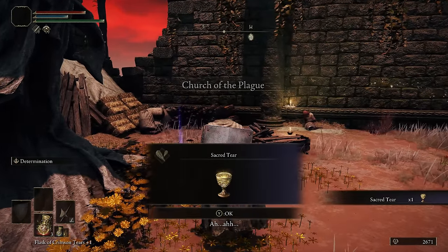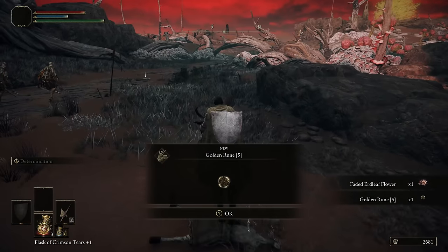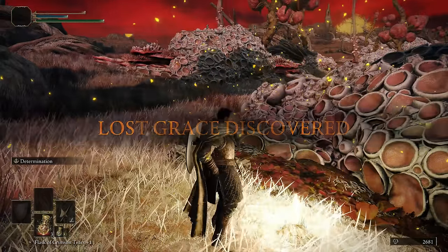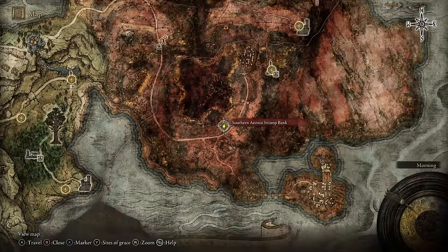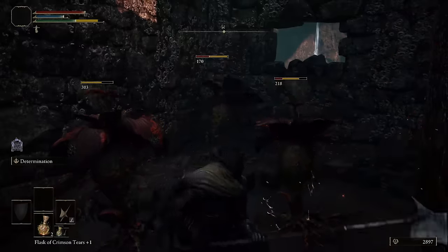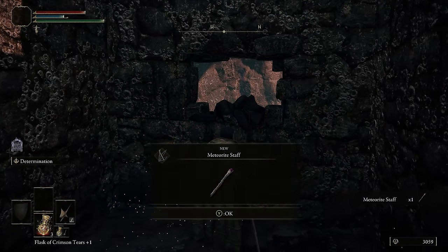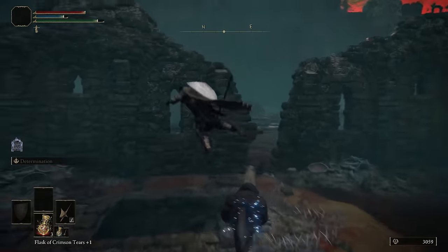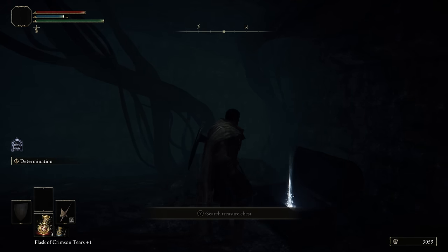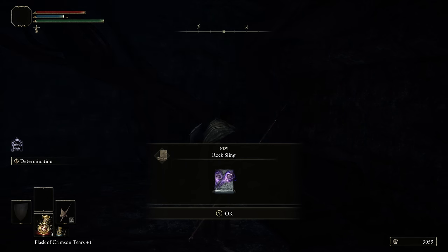Go back to Fort Faroth and head south to the Church of the Plague. Be sure not to miss the Sacred Tear here, and it's very important that you grab this Site of Grace. Now jump down and follow the road south, picking up loot along the way to the Southern Aeonia Swamp Bank Site of Grace. Just south of that on the road is the Caelid map fragment. Then we're heading to the northwest side of the swamp to an area called the Street of Sage's Ruins. Use Determination combined with a charge attack to make short work of the enemies there, and pick up the Meteorite Staff — this is the best early game staff in Elden Ring. It can't be upgraded so it will get outshined later, but it has the best sorcery scaling early on. Then head just east of the building to a cellar, run past all the enemies, open the chest, and you're going to find Rot Sling — a great early game spell that does a lot of poise damage.